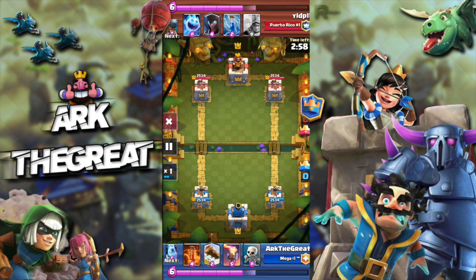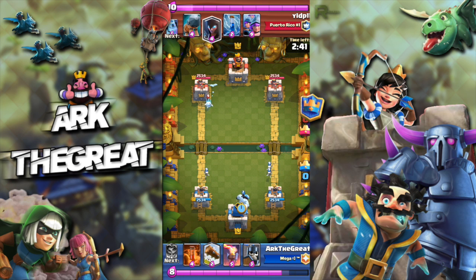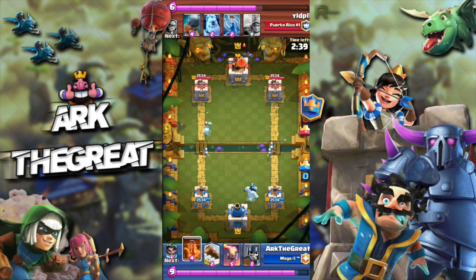This is a pretty strong deck. You can basically push super hard with your ice golem graveyard combo, and defending is really easy thanks to the guards and inferno tower, because the guards put out a ton of DPS. That's super good for this type of deck where your goal is to spend a lot on offense and then defend as efficiently as possible.